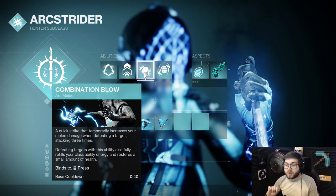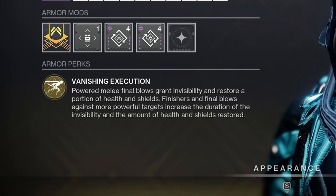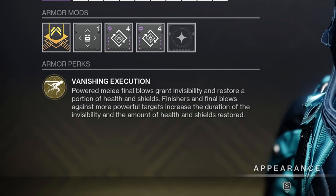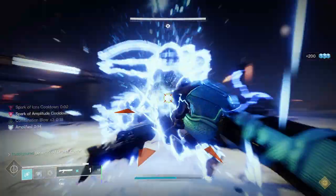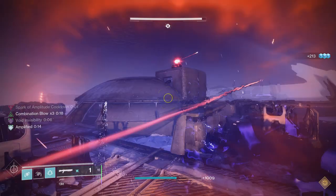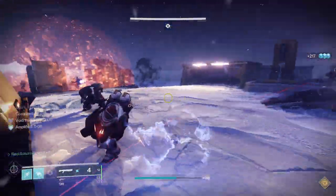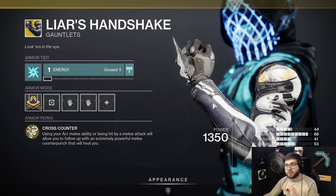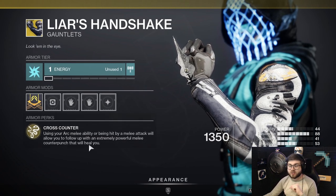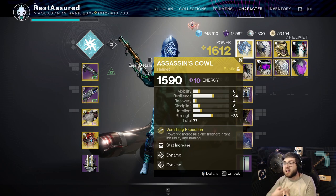Combination Blow also refills a small amount of health when you get a melee kill, which is really good. We're also going to pair that with our exotic Assassin's Cowl, which has the exotic perk Vanishing Execution. Powered melee final blows grant invisibility and restore a portion of health and shields. Finishes and final blows against more powerful targets increase the duration of invisibility and the amount of health and shields restored. Every single time you get a melee kill, you will go invisible and heal pretty much to max. This is extremely strong for survivability. If you want to go a more damage route, you can opt into Liar's Handshake, but I'd always recommend Assassin's Cowl because you already do enough damage.